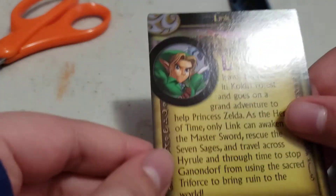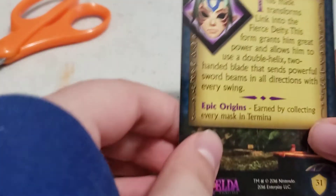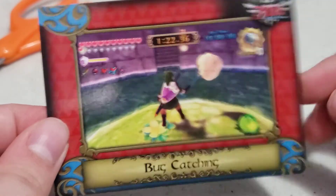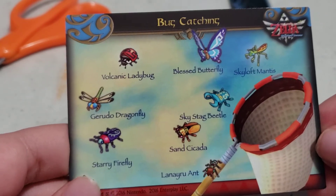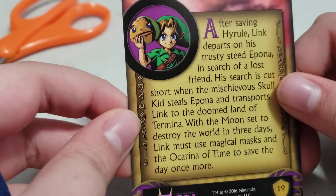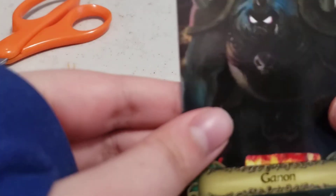So we got Ocarina of Time Link. Ooooh, Fierce Deity Mask! Bug catching. Majora's Mask Link. Ganon.